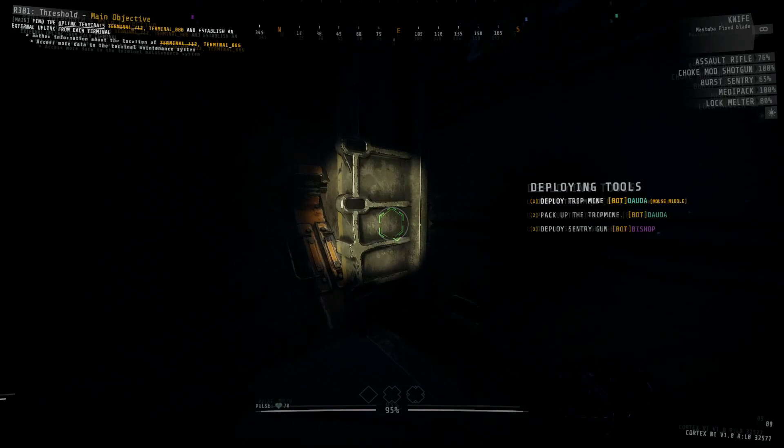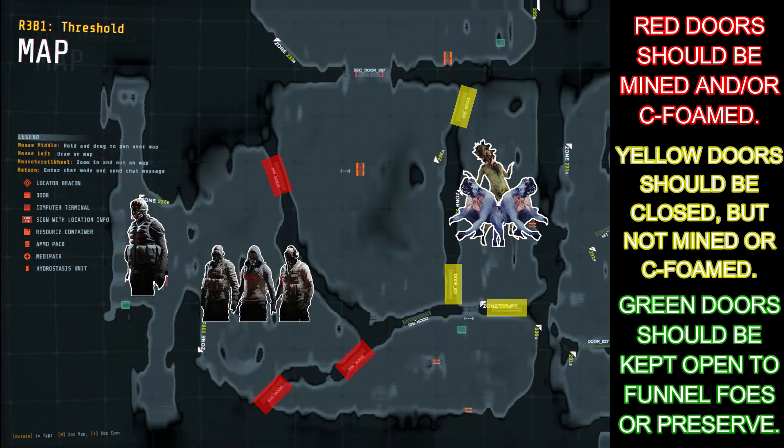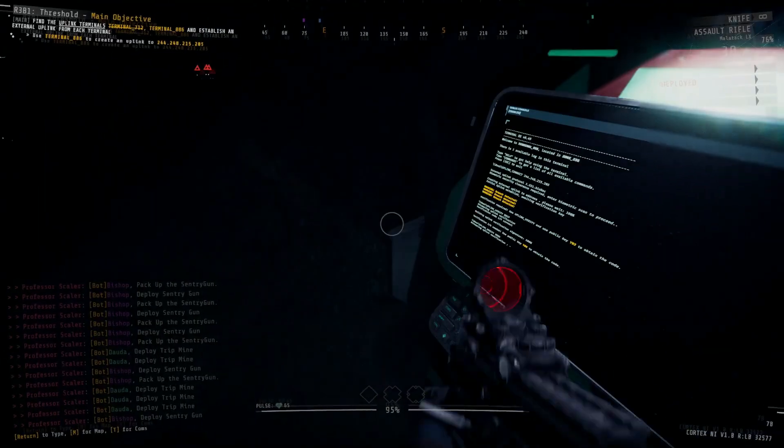If you got the terminal that's a little bit closer to the west in zone 236, your map overlay is going to look a little bit different because there's an open room divider in the area. Ideally one person is sitting in the room with the terminal getting to work on it, and the other three people defend in the room a little bit to the east — this actually forces the spawns even further away from you, so there's only one spawn location for enemies. Just make sure all three key doors are shut and mined, and the other doors in the zone are shut to buy time. Then have one sentry facing towards the northeastern door and one sentry facing down towards the southeastern doors.